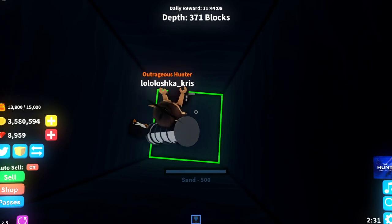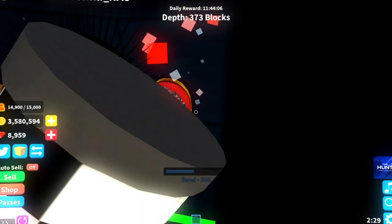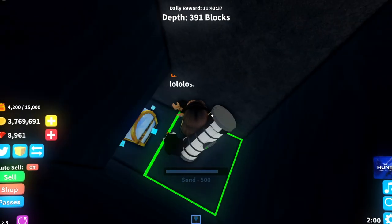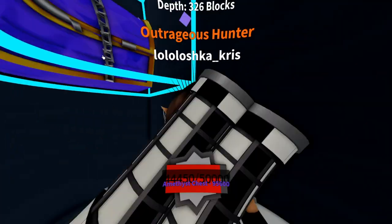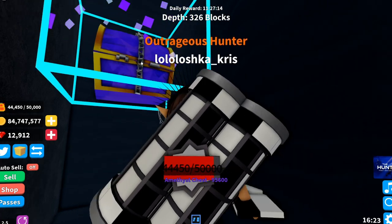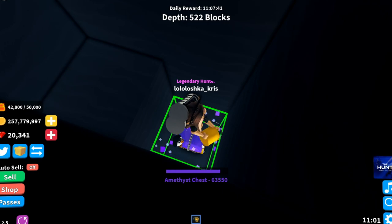The Robby Chest I found at a depth of around 136 blocks, or even less — around 25 or so. The Diamond Chest I found at a depth of 161 blocks. And the Amethyst Chest I found more than two times — the first one at a depth of 326 blocks and the second one at 522 blocks.